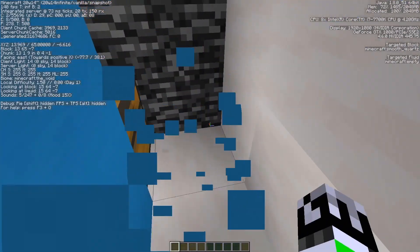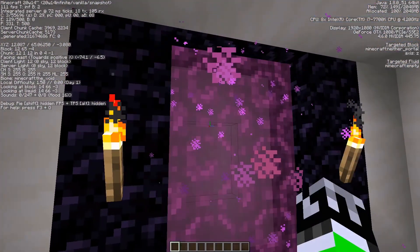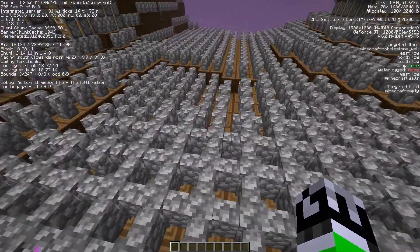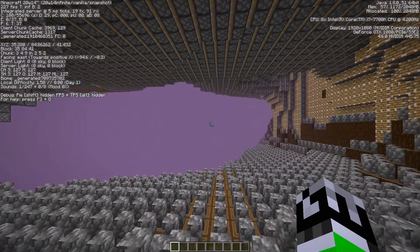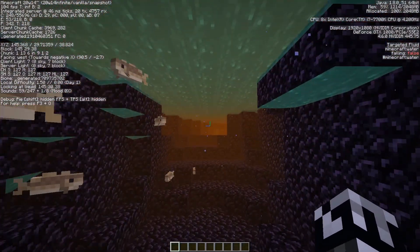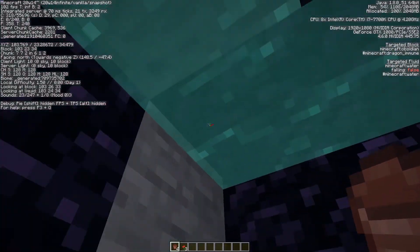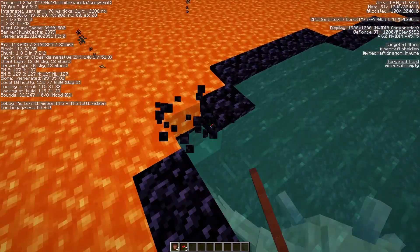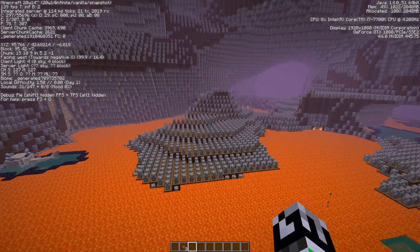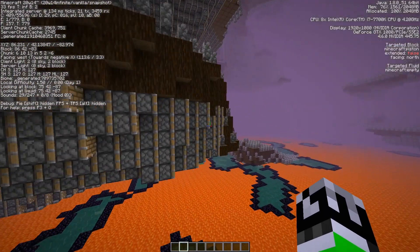There's a book that says 'nothing to solve'. What's this — whoa, a lot of pistons and lots of cobblestone fence walls! There's water here too, with fish. Lots of elder guardians here. If I break this block — interesting. There's water embedded in the structure — never seen that before. There's also burning wood and more elder guardians.